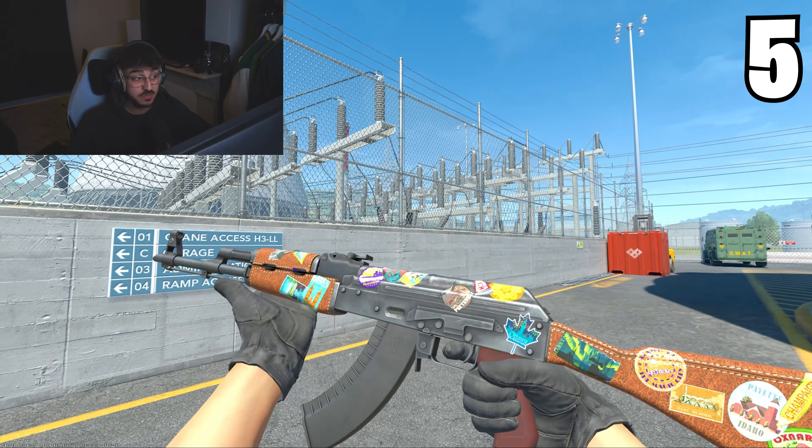Now we have the Jet Set AK. For the price range — considering it's 200 plus pounds for a vanilla skin with just a couple of stickers for different countries on it — make it make sense, please.